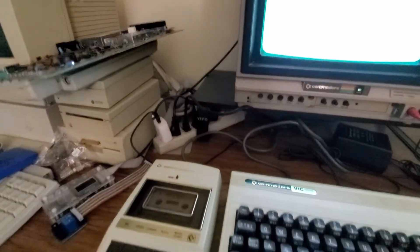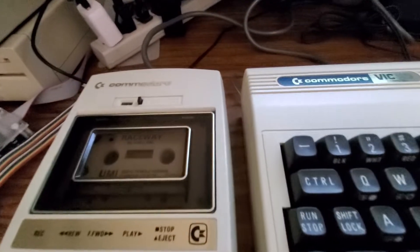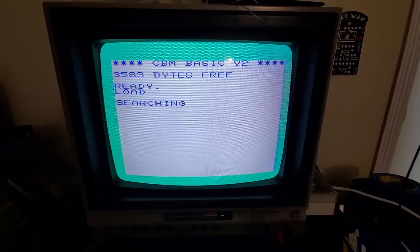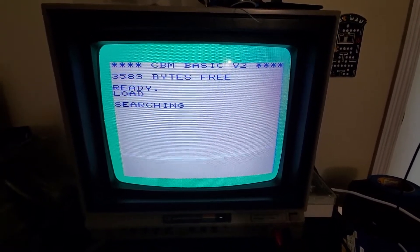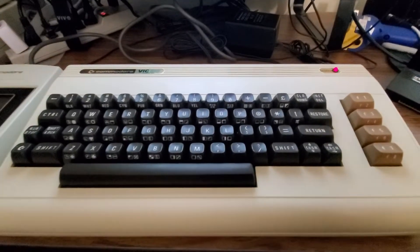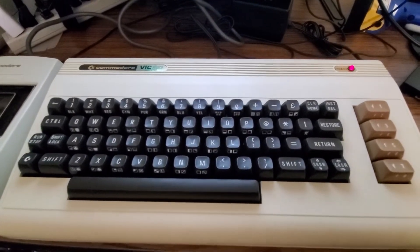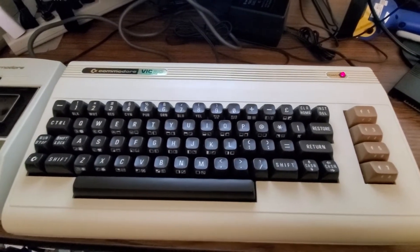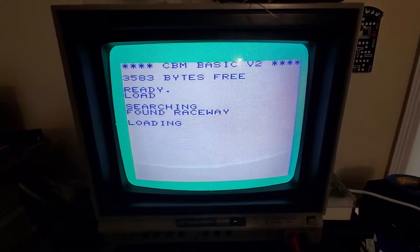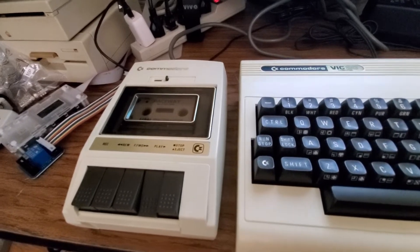I'm gonna test the data set. The VIC-20 was disassembled and cleaned and reassembled, including the keyboard which was completely disassembled. Each key was cleaned and put back together. VIC-20 found Raceway, the game. The data set had cleaned heads and replaced belts.